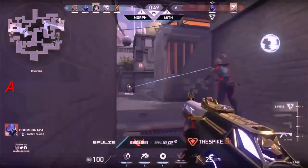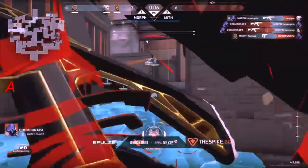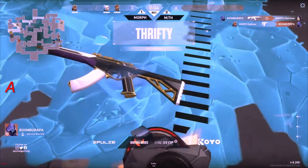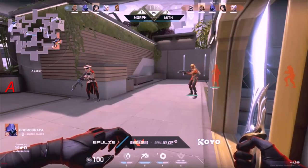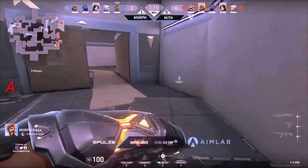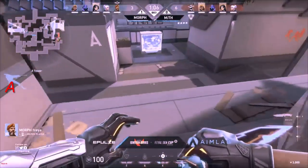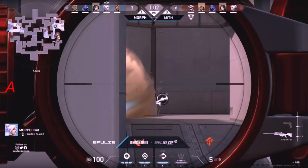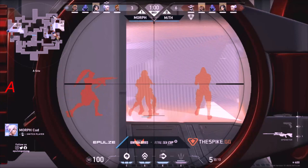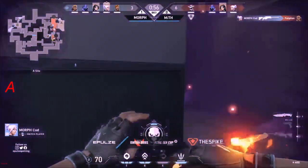Morph still could be in some trouble as the Jett ult will be used to try and get into site. Fat Penguin is able to take down New Gen — Boomerappa takes down another one on the thrifty. This is going to be a very important round. Myth are already up to six. You really just need five on this half, especially with our lineup with the Cypher. Myth — it's too early to call, but they're setting themselves up beautifully for the switch. We still have two more rounds after this one.